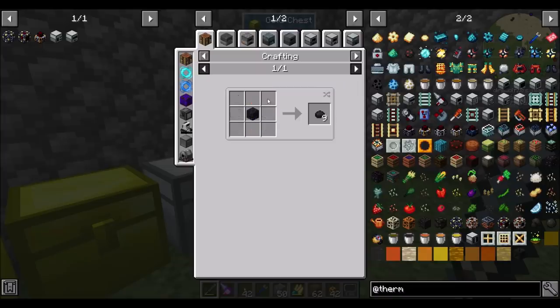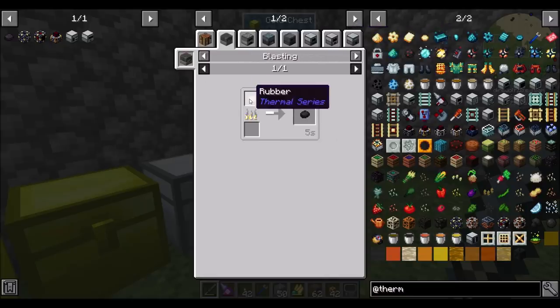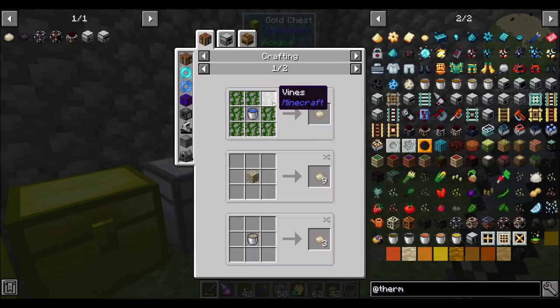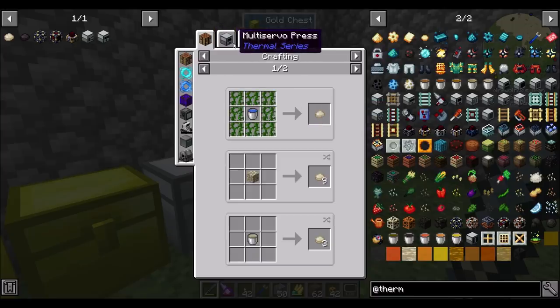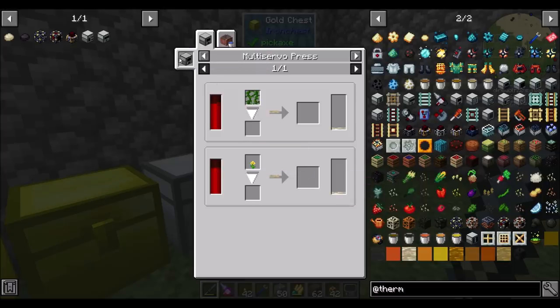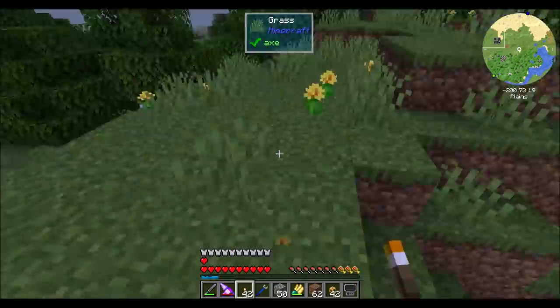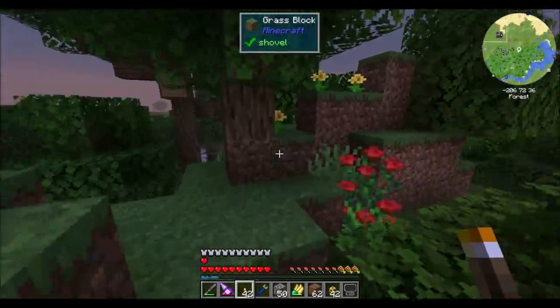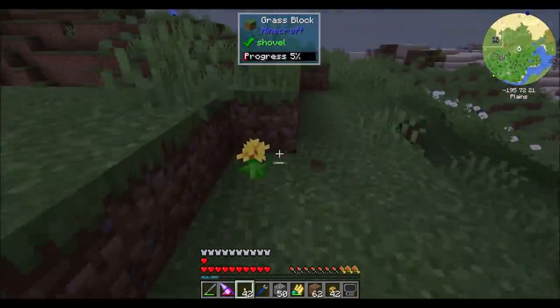Another thing we're going to need is cured rubber. Cured rubber comes from smelting. Rubber is made - oh, like that. That's a terrible recipe. I hate that recipe. What are you doing to me? What kind of recipe is that? Veto. Oh, I guess any flowers? It's a weird recipe. I've got to imagine that's like a placeholder recipe. Although there's this - latex rubber from Thermal. You get 50 millibuckets from a multiserver press with vines or dandelions. Really? I'm going to argue that dandelions are easier to come by than vines, and as such I'm going to harvest a few extra from the world. I had like 30 at home. And it's not even yellow dye, so I can't even do the sunflower trick - it's straight up dandelions. What are you doing to me, buddy?